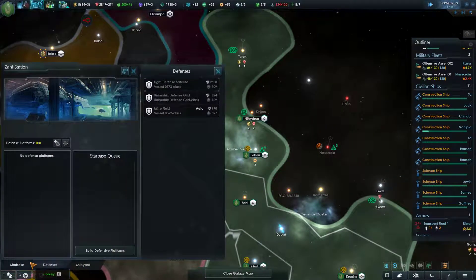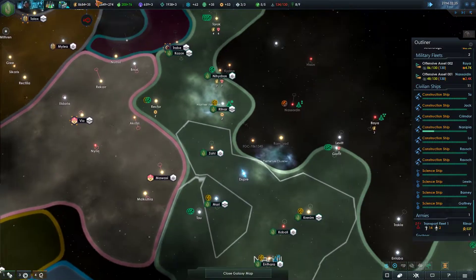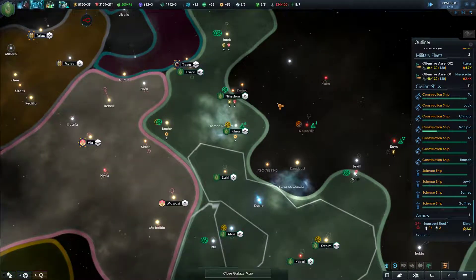Zal - oh it's not an upgraded star base, it's just a star base in general. Okay, that's why I can't do anything in it. All right, that makes sense.